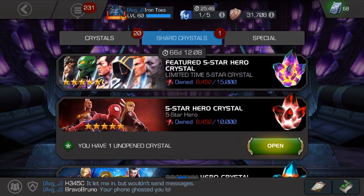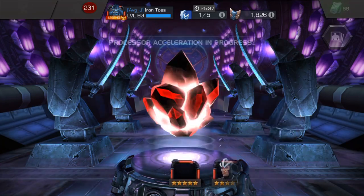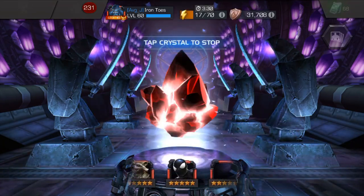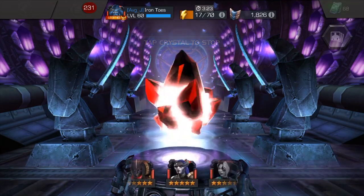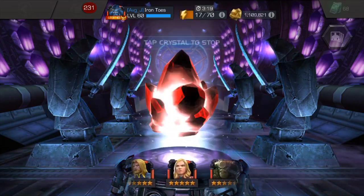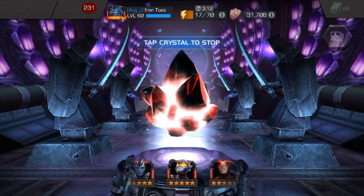I really enjoyed it - I hope you guys can get through it and enjoy it too. We have a five-star crystal, going to crack that one first. Hopefully we can pull something worthwhile. I just recently pulled Stark Spider-Man, which is awesome - wouldn't mind duping that one. Agon is at the very top of my list, Omega Red, mostly Agon because I have a skill awakening gem that would be super sweet. Blade would be awesome too.